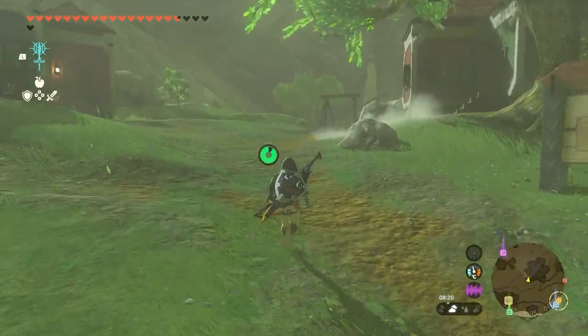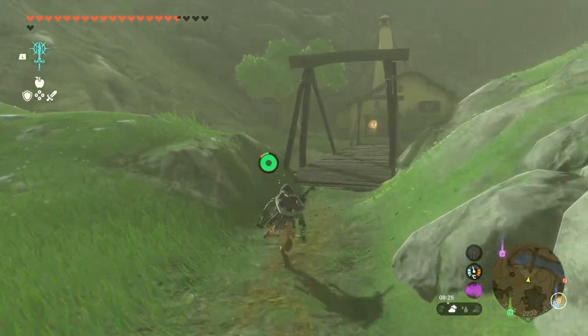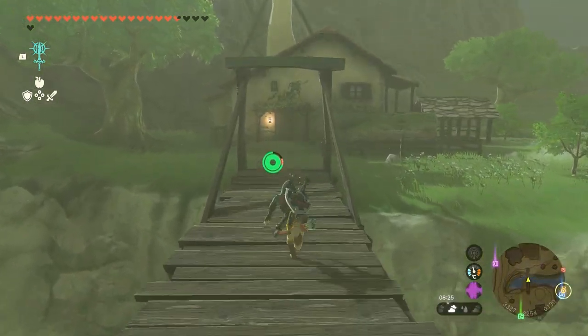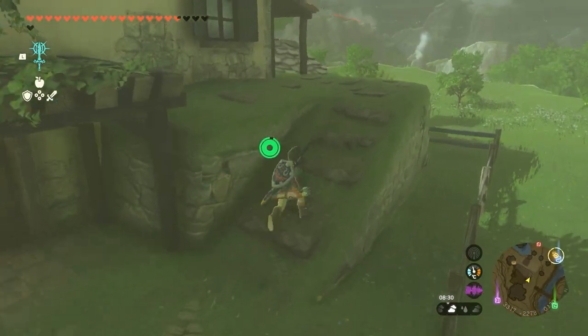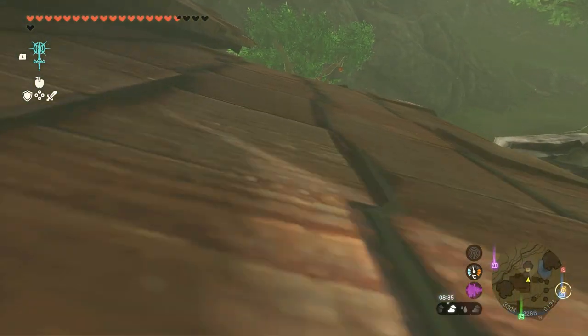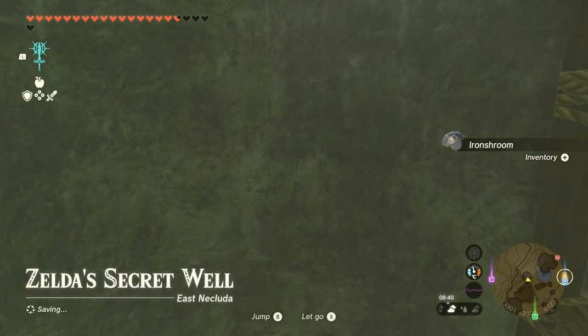Now of course this house belongs to Princess Zelda herself. Walk over the bridge and walk towards the house. When you arrive just go around it towards the well that is at the back of the house, and go inside — Zelda's secret well, to be precise.